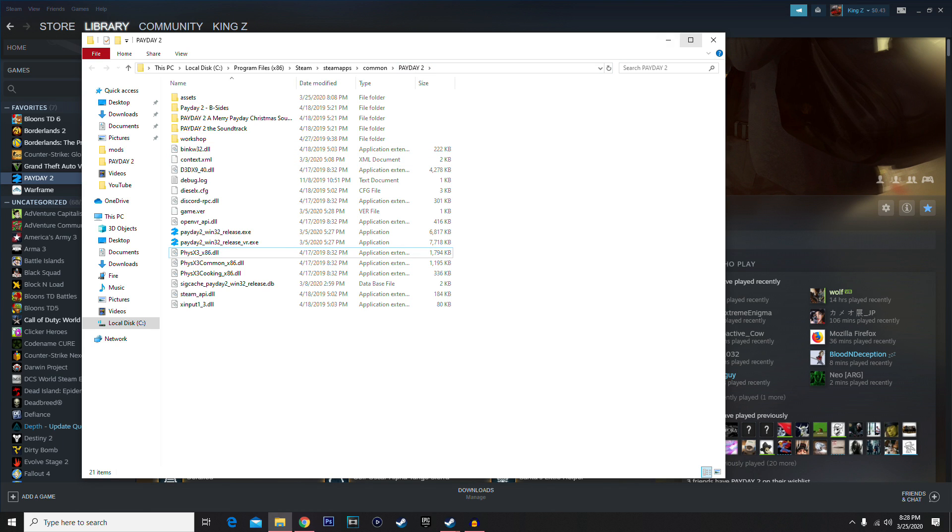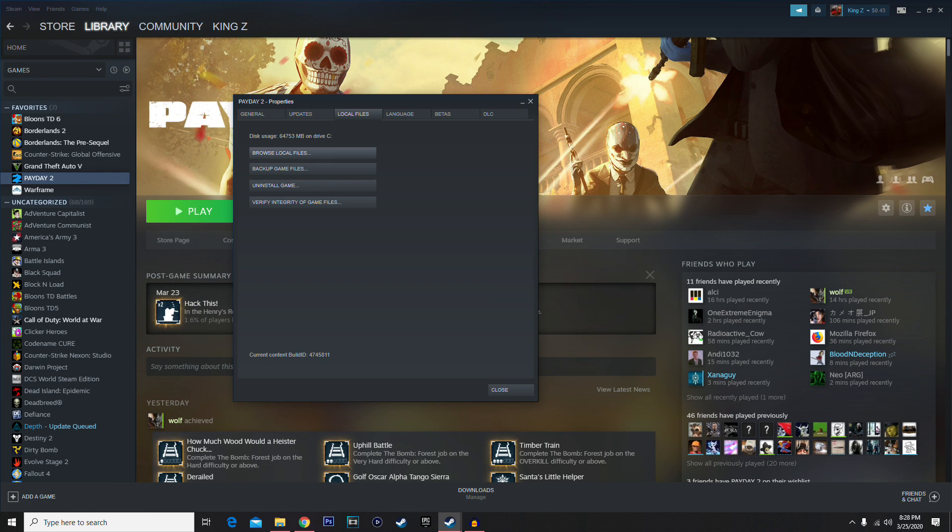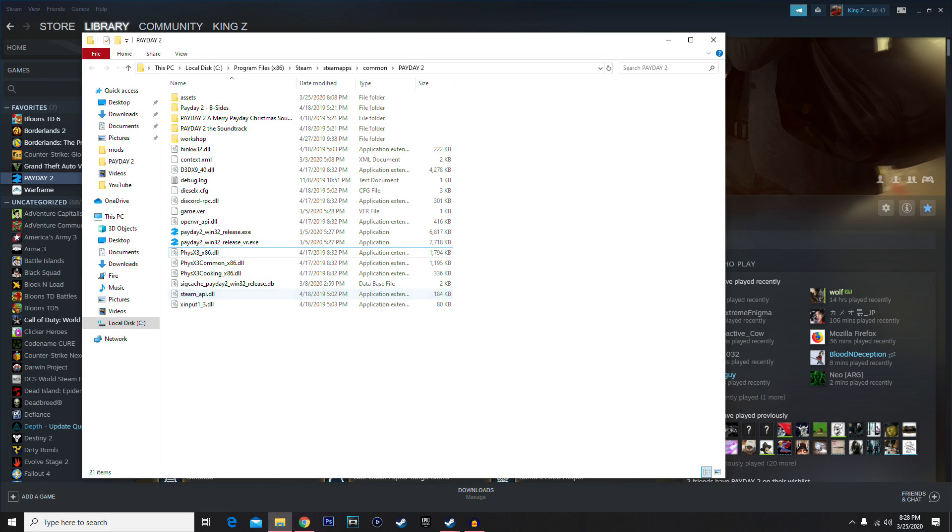Anyways, your game folder should look something like this. If you're on Steam, just right-click, go to Properties, then Local Files, and click Browse Local Files. You should have something like this.